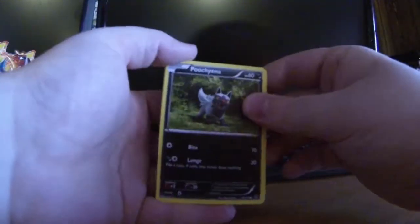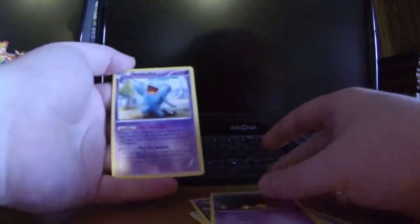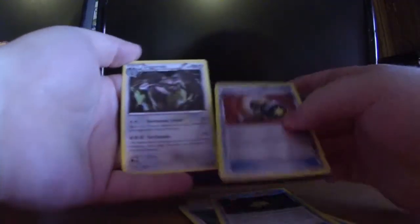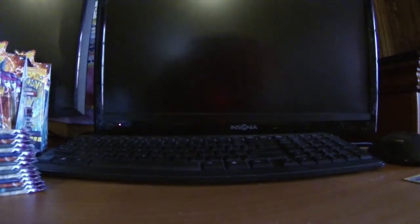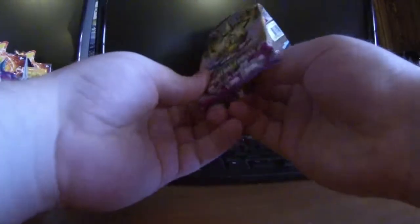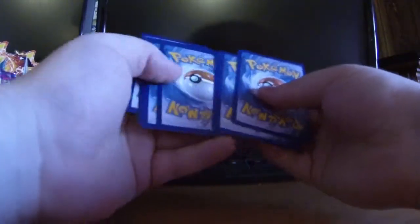We got Poochyena, Bunnelby, Crabby, Goomy, Pumpkaboo, Wobbuffet, Shauna, Trick Coin, got a reverse hollow Enhanced Hammer, and our rare is a Diggersby. I'll put the rares over there. One other thing — I do not collect reverse hollows, so if there's one you guys see and you want it, hit me up because I will definitely trade these out.